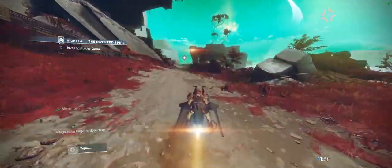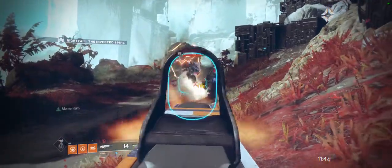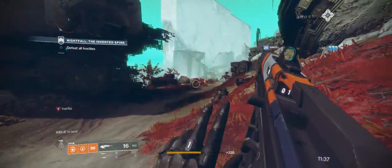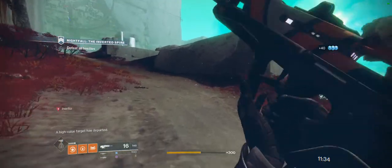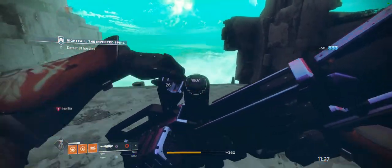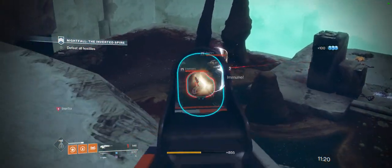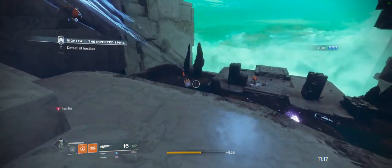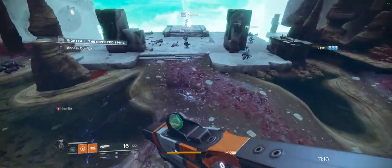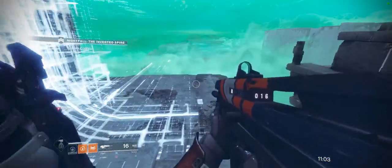I'll use a fairly optimal loadout. A void rocket for the minotaurs — you can save a lot of time killing those — and also an arc secondary for the other set of shields in this, especially the harpies at the end. On the boss, I'd typically probably go Better Devils. This one's pretty optimal. Could also switch to the Risk Runner at the end for a little extra help.